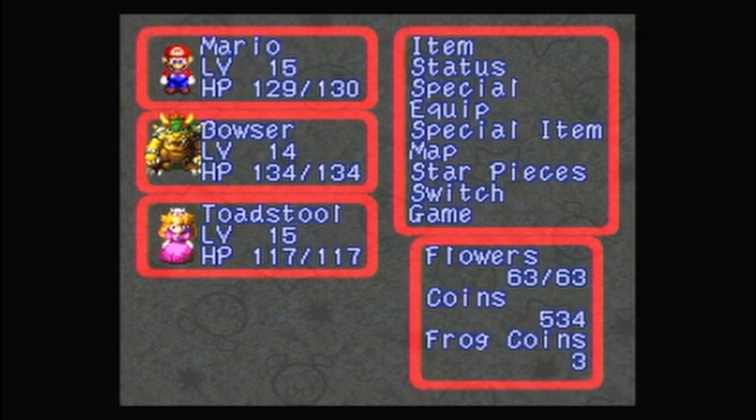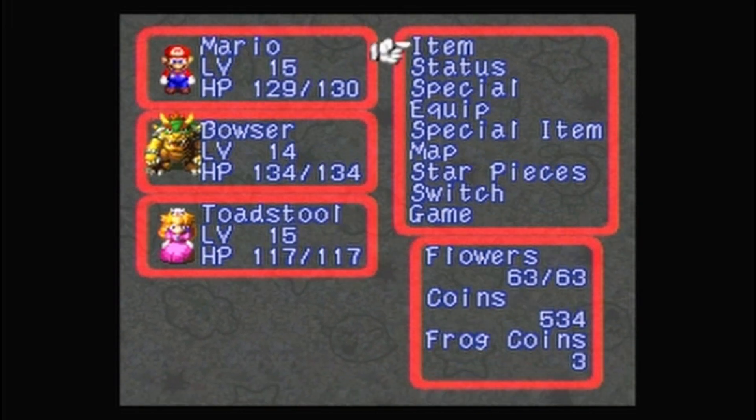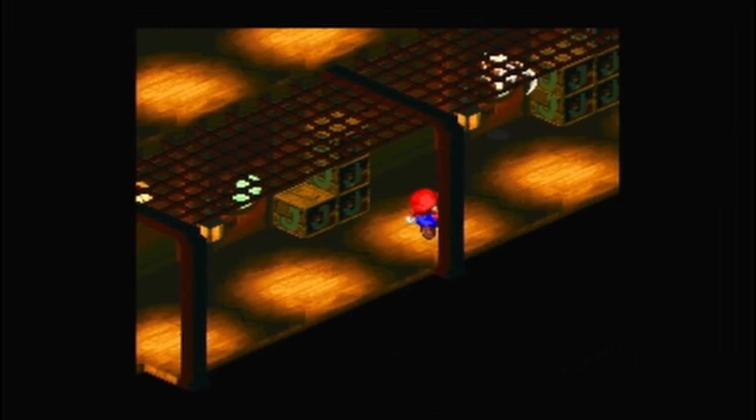So: four consonants, two vowels, six-letter word, has to do with the sea. We got quite a bit of coins for finishing that. Alright, let's move on.